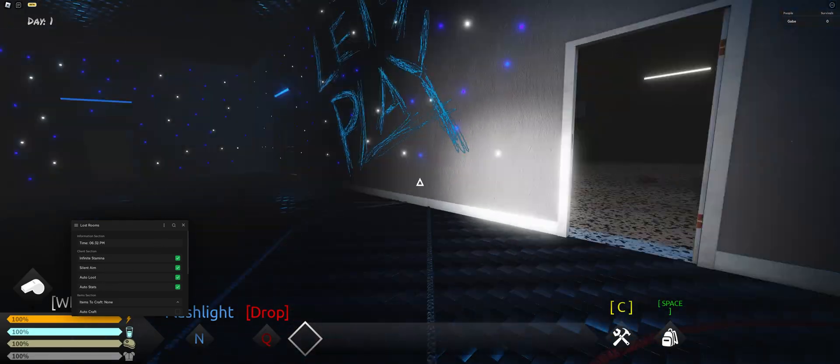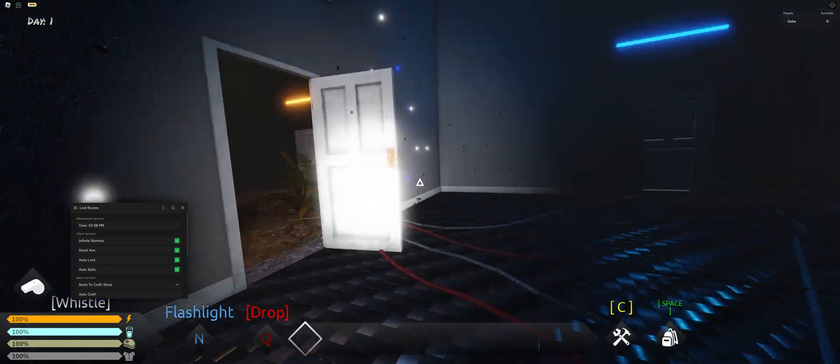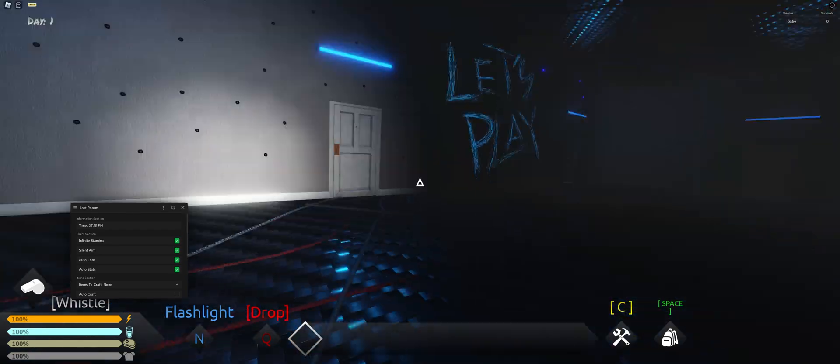Next is Infinite Stamina. That's already on, and as you can see I'm not losing any stamina. The stamina bar is this orange thing. As you can see, I'm sprinting and I'm not actually losing any stamina.